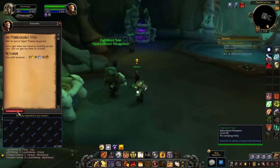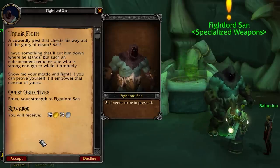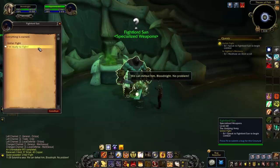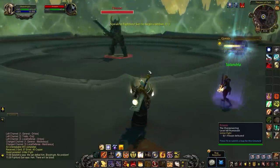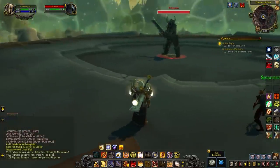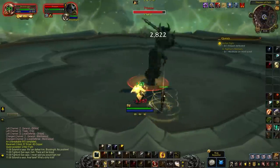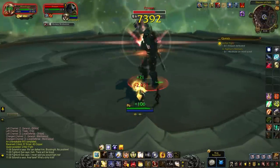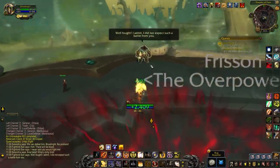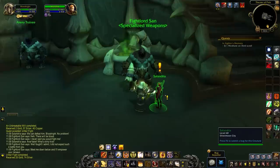Once you head to the Theatre of Pain you speak to Fight Lord San, who says you have to prove your strength to get the Ransur empowered. You accept the quest Unfair Fight and head upstairs - it's all an elaborate ruse and you've been duped. You're not actually going to fight Fight Lord San; you're going to fight Frisson, which is a pretty easy fight. Once you defeat Frisson, head back downstairs and hand in the quest to Fight Lord San, who will empower your Ransur with the power of Maldraxxus.